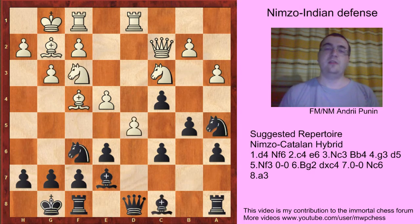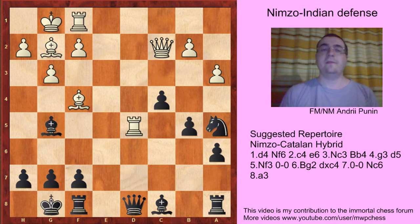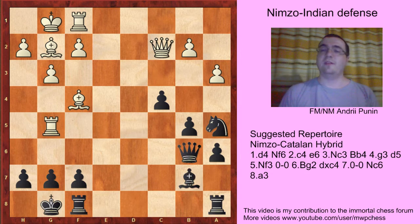d5 is White's best try, but in that case: cd, d5, Nb5, Nb5, Nb5, Bg5, Rd5 - and we will see the same position with the bishop on a3, and I think that in that case the position is equal. But now, Qb6, and after Rg5, Bb7, and black is better.